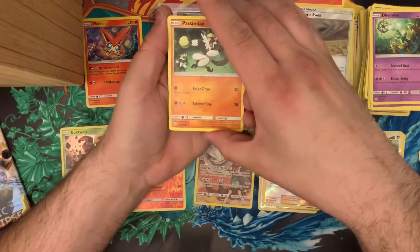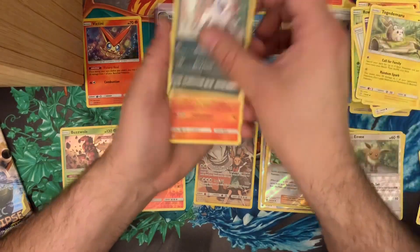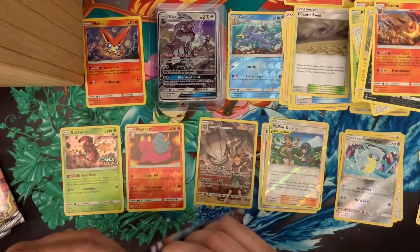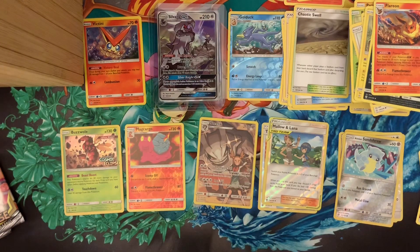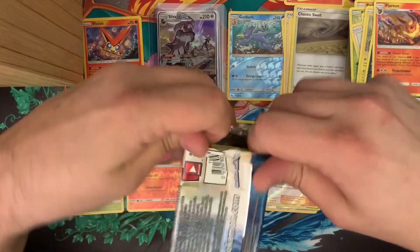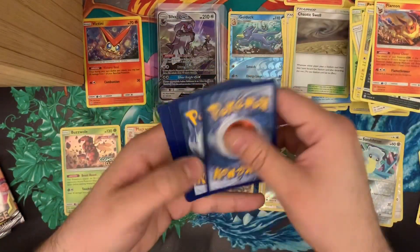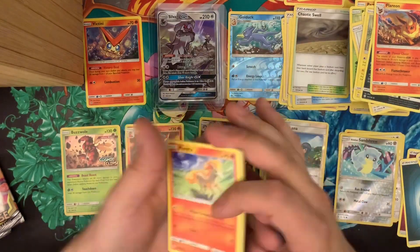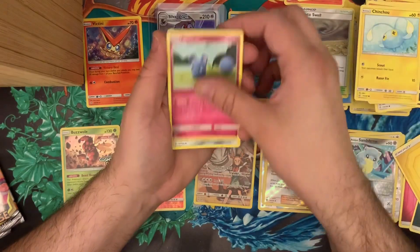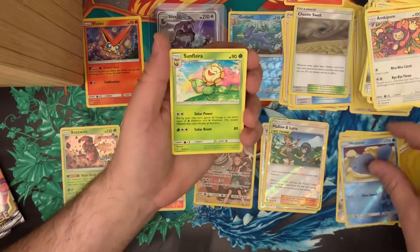There are eight packs in the Elite Trainer Box. Simisear, Rowlet, Lillipup, Skrelp, Pikachu, Togedemaru, Absol, Flareon, Alolan Sandshrew, and a regular Wailord. I've also been trying to figure out how to minimize the sound of pack openings — hopefully it doesn't drive you all crazy. Ponyta, Crabrawler, Carvanha, Chinchow, Azurill, Probopass, Torkoal, Ambipom, reverse holo Wailmer, and regular Sunflora.